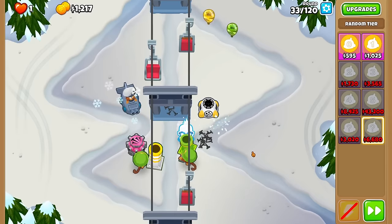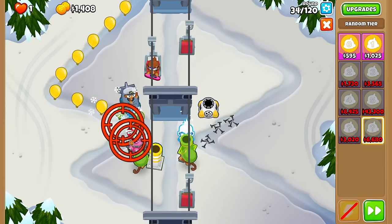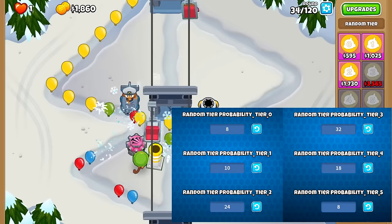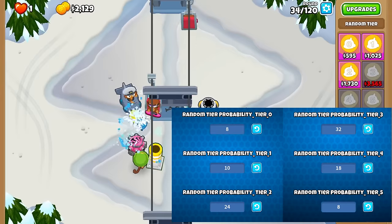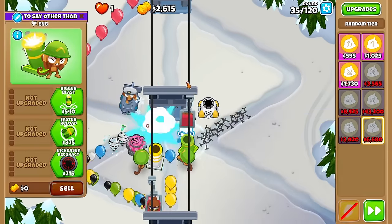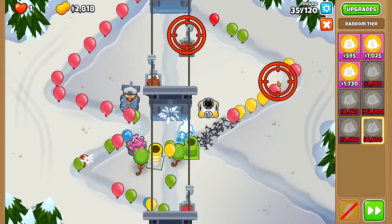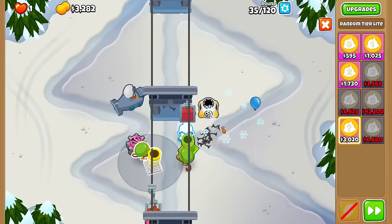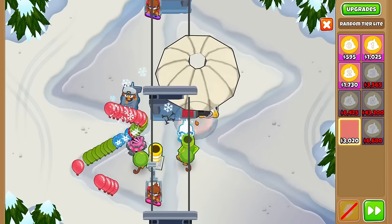For the random tier over here that costs 6.7k, I believe there's an 8% chance of a tier 5. I'll just show you the probabilities on screen right now. Basically we have an 8% chance of an auto win if we get a tier 5 from this one early on in the game. Somehow this crappy defense is able to survive up to possibly another random tier light. I guess this shouldn't be too surprising since we are playing an easy map.